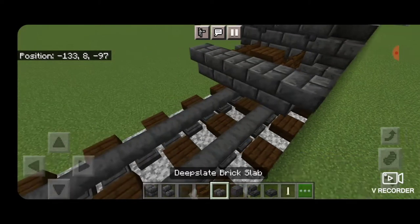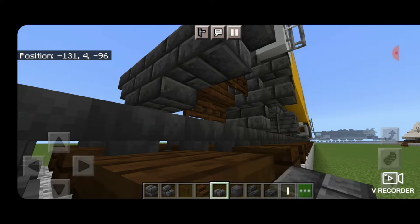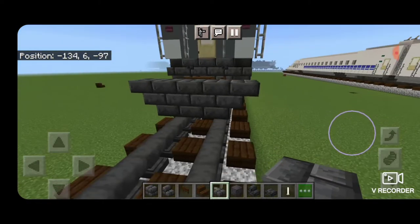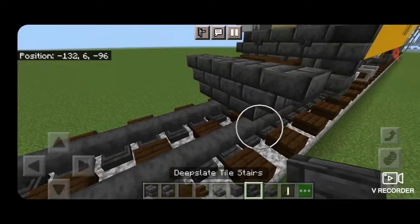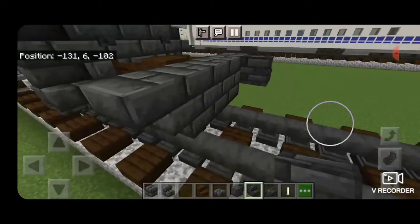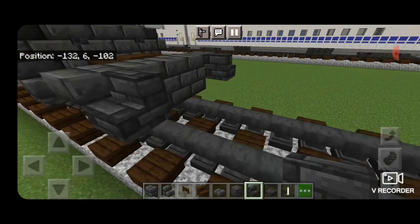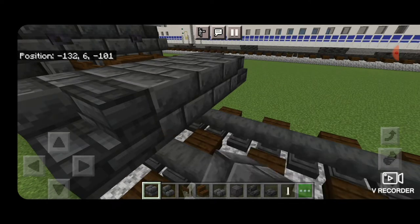Then we're going to come underneath it and put deep slate brick slabs — three of them — on the bottom middle. Then on the outside edge in front of this we're going to put a right side up deep slate tile stair here and then the same thing over here, and three deep slate brick blocks in the middle.